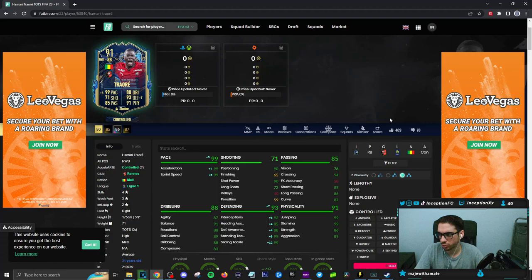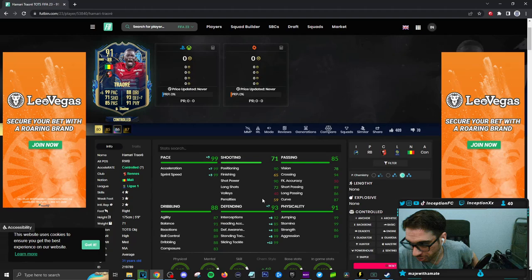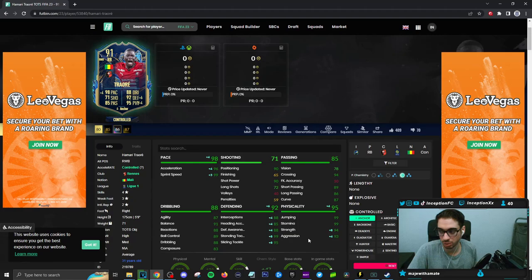There's a situation where you either give him a shadow chemistry style because you want to maximize pace — which, as you guys know, I always make a big deal out of, because I feel like having really high pace with really good defense for defenders is very important. You could technically give this card an anchor chemistry style: 96 acceleration, 99 sprint speed, while also giving him strength and aggression — it wouldn't be a horrible choice. But I want to specifically improve his interceptions and sliding tackles, so that's why the shadow makes sense while also giving him the pace.